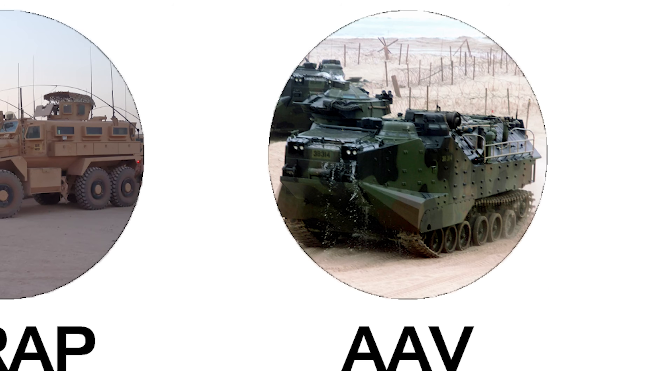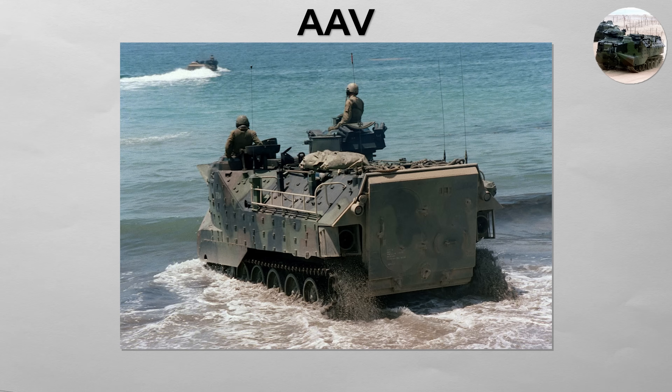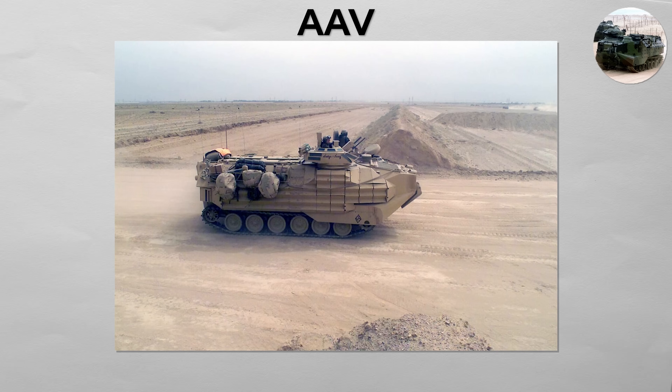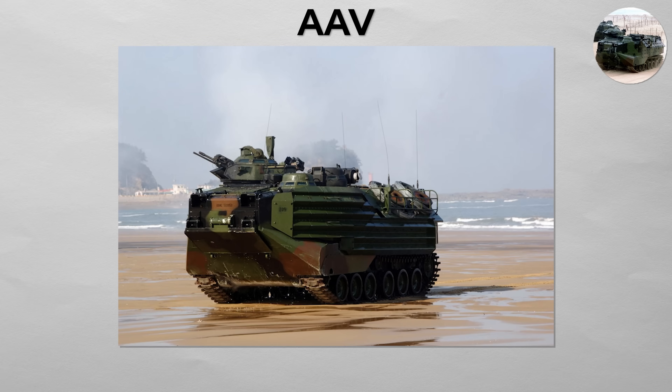AAV. This is a specialized troop carrier designed to swim. An AAV is a fully amphibious, tracked vehicle that is launched from naval ships miles offshore and can propel itself through the water to land on a hostile beach. It is armored to protect the marines or infantry inside as it crosses the dangerous open beach, and can then continue to fight and transport troops inland. The classic American AAV-7 and the high-speed Chinese ZBD-05 are quintessential examples.